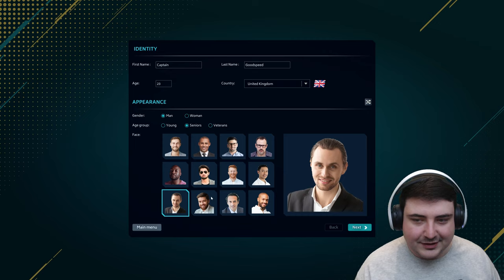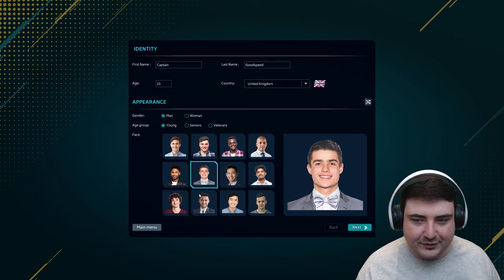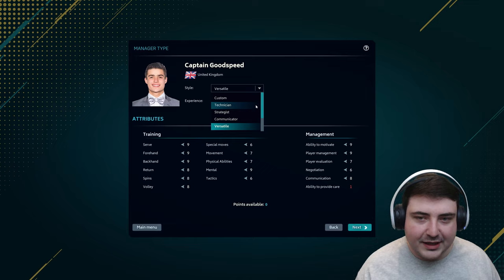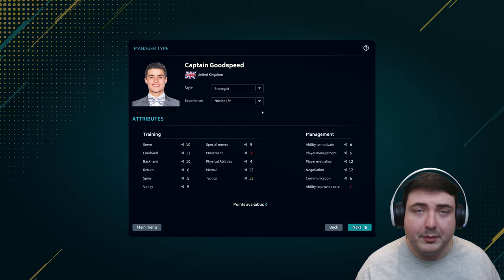Age group — young, seniors, veterans. Let's have a look at the seniors. Oh, you can go into women which is interesting. Let's go young — that guy looks alright. Oh, this guy with the tuxedo on — it's got to be him! Style: versatile. There are lots of different things in here — tactician — very similar to Football Manager in the way you can pick your style and it'll affect your stats.